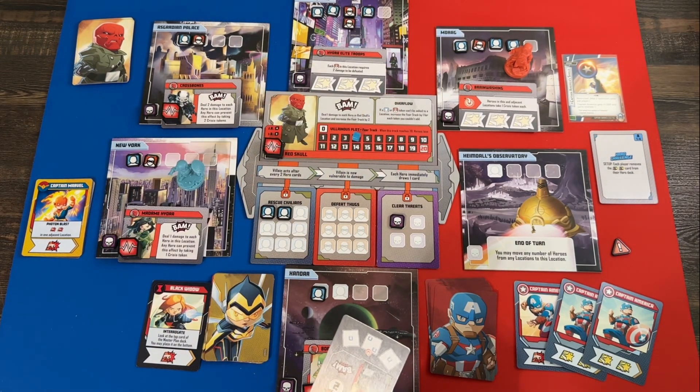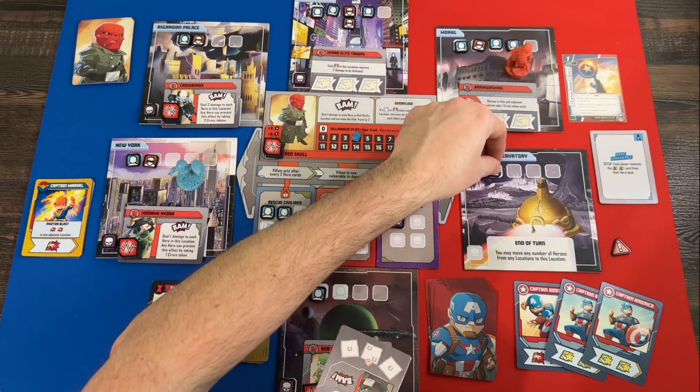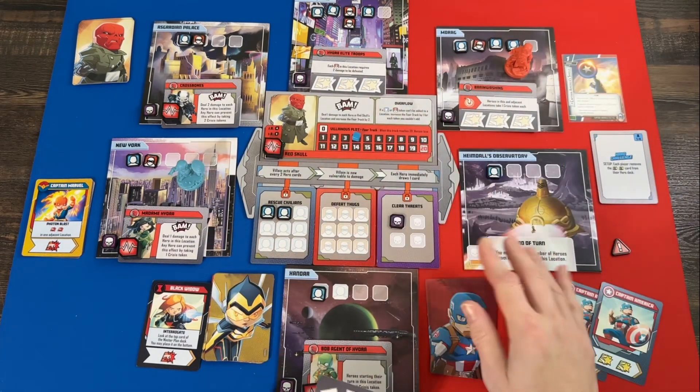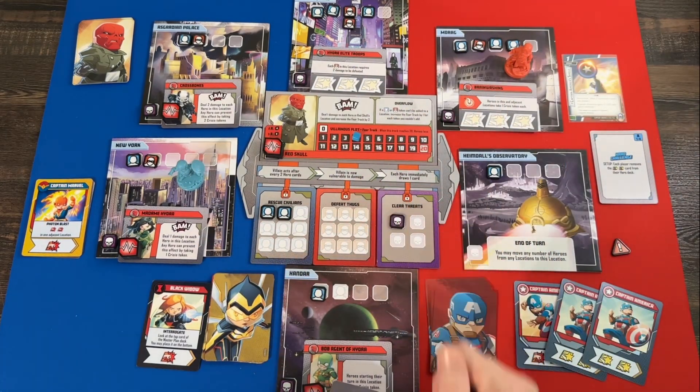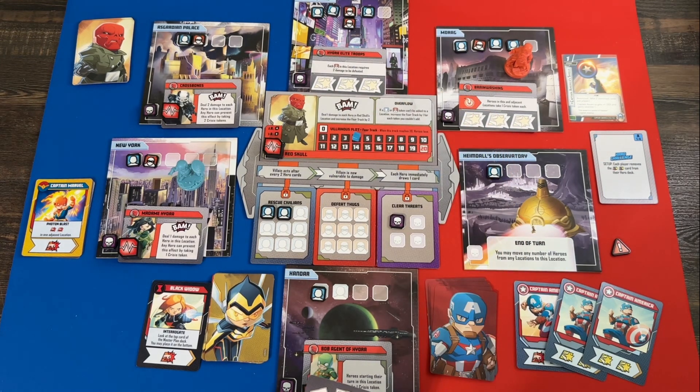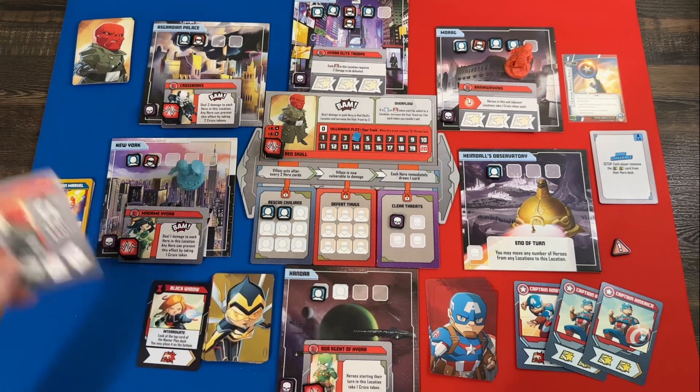The villain card says he moves two spaces clockwise and BAMs. He lands in a location that has a symbol saying heroes in this and adjacent locations each take one crisis token. Thankfully we're not there. He BAMs — no heroes to damage — the fear track goes up by two more. Then the card tells him to lay out more civilians on the board following a pattern showing which locations get them.